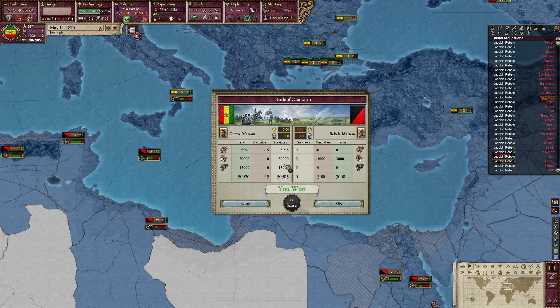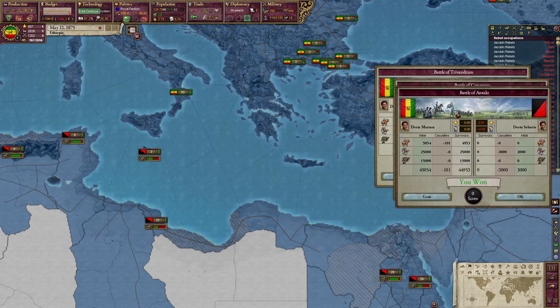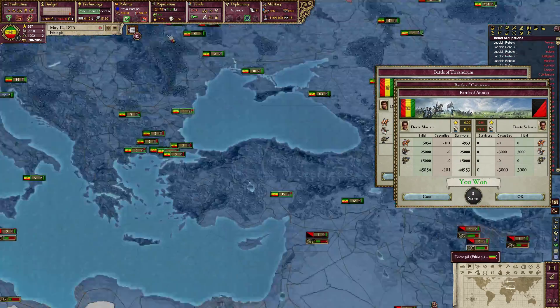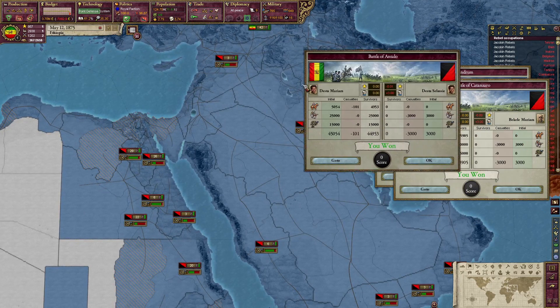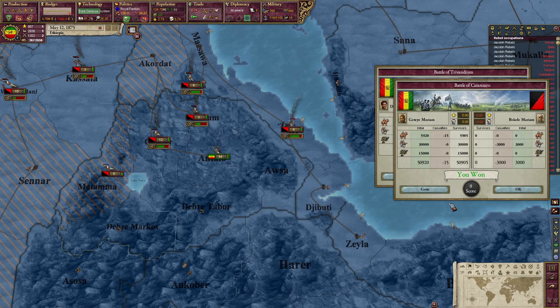Hello everybody and welcome back to Victoria 2, where we have dealt with the Jacobin Rebels in Europe almost entirely, and we are still working on Asia and Africa a little bit here. We won the Battle of Antalo, to no surprise, and we will attack over here.